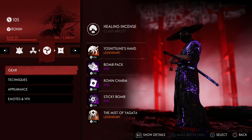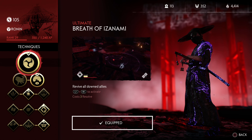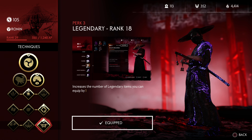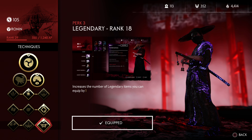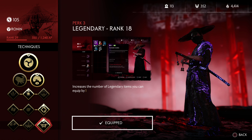We will be going through all four classes, however for this video we are starting with the Ronin class. Before you even look at the gear, go into your techniques and go all the way down to the last row. If you've reached rank 18, you'll notice a technique that increases the number of legendary items you can equip by one. This is the technique I recommend you pick up.